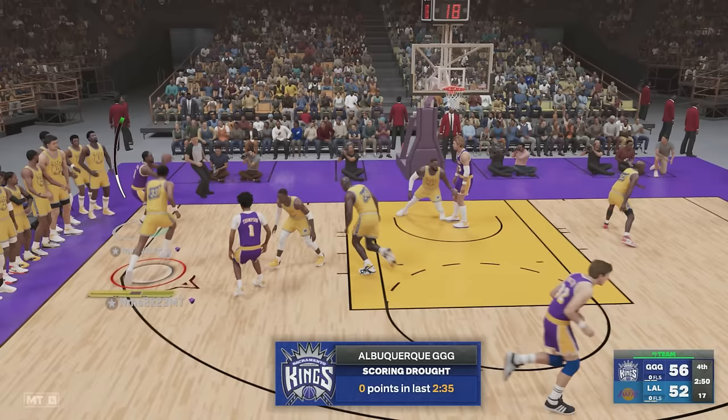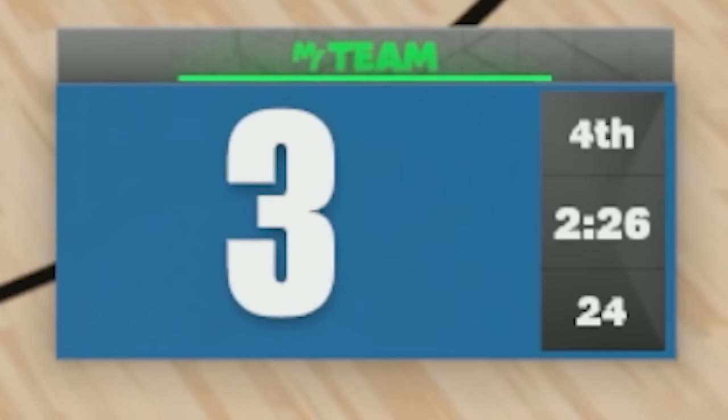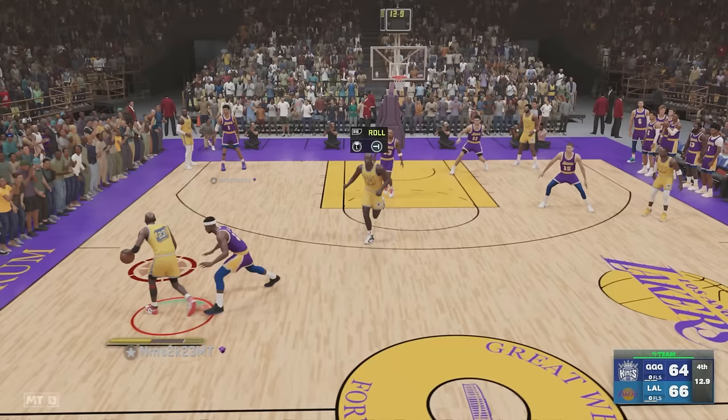With that, we scored the best player at every height and built the best possible team. Now let's hop into an online versus game and see what they can do. In the fourth quarter, up by seven, my opponent hit three three-pointers in a row taking a two-point lead. But right after that, I answered back with a flashy dunk to tie the game. With less than 30 seconds remaining, Jokic hit a clutch shot. Down by two with less than 20 seconds remaining, the unbelievable happened.